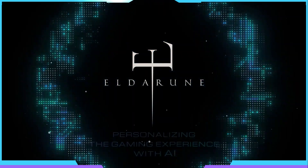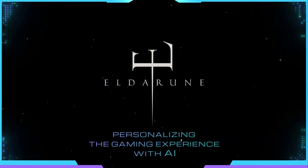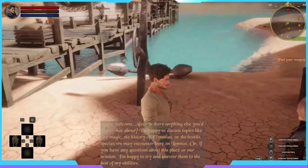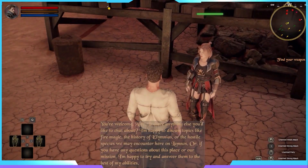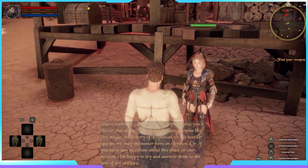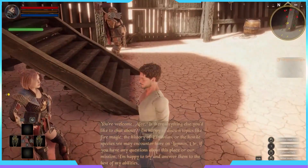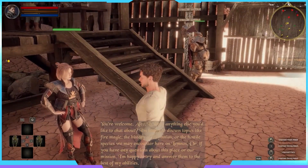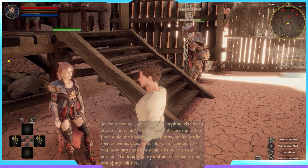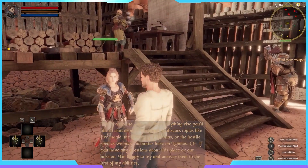Another exciting feature of Alderoon is that the developers have recently incorporated AI for a personalized gaming experience. Here's a video to give you a better idea of what I'm talking about. In the demo, an AI NPC named Alec says: 'Is there anything else you'd like to chat about? I'm happy to discuss topics like fire magic, the history of Alimnias, or the hostile species we may encounter here on Lemnars. Or if you have any questions about this place or our mission, I'm happy to try and answer them to the best of my abilities.'